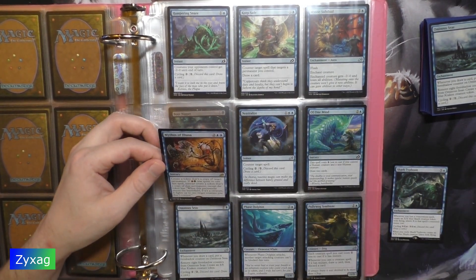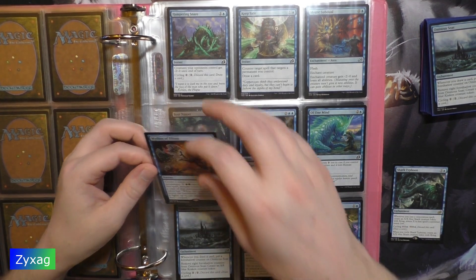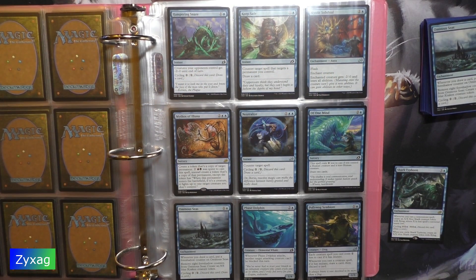Mythos of Eluna — four mana sorcery. Create a token that's a copy of target permanent. If red or green was spent to cast this spell, instead create a token that's a copy of that permanent, except the token has: when this permanent enters the battlefield, if it's a creature, it fights up to one target creature you don't control. So there's a little bonus if you're playing a mixed red or green deck.